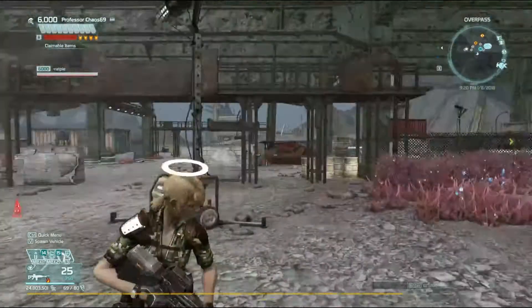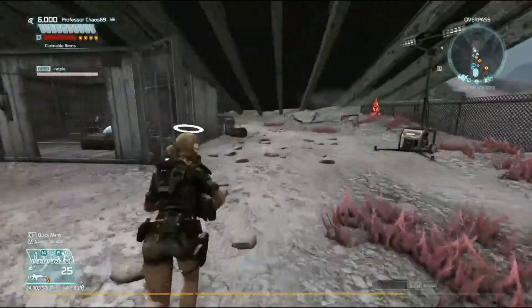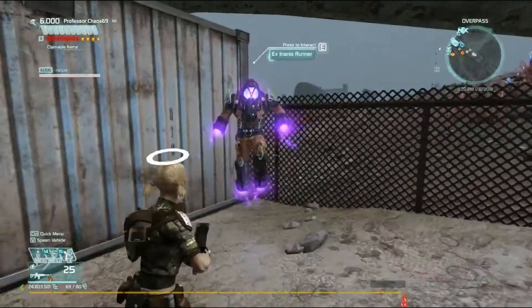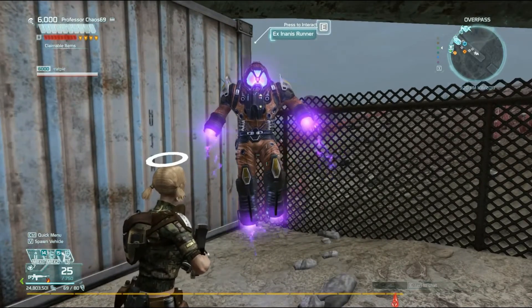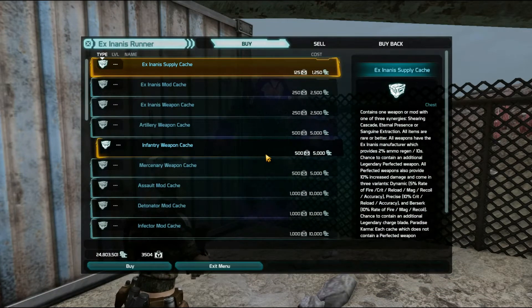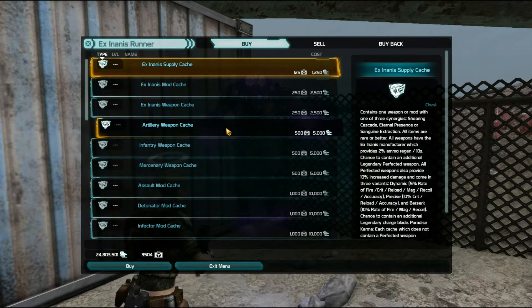There are multiple places to spend PG, which is one of the more valuable spendable currencies in the game. One vendor is a standard X and Anus runner. Currently at this time of recording, there are multiple X and Anus runners at Iron Demon Ranch, but whether that stays or changes is unknown — they may take them out or keep them.